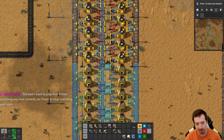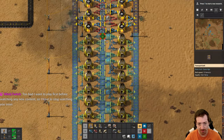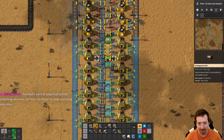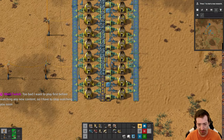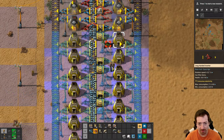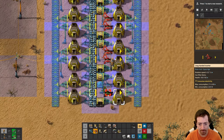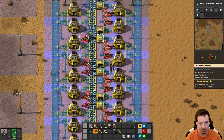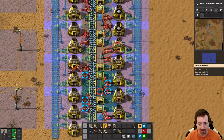This is where I miss having the mod - what's it called? Picker Extended. Where you just mouse over the ghosts and it would place it automatically. That was very nice. And the problem here is I actually don't have the blue inserters that we need.